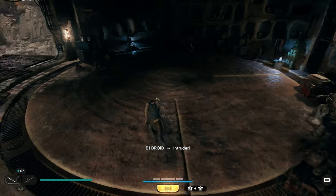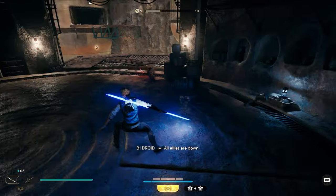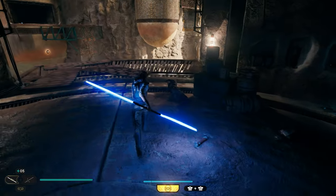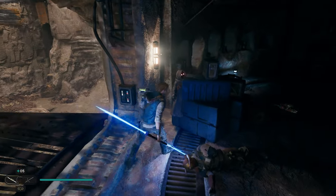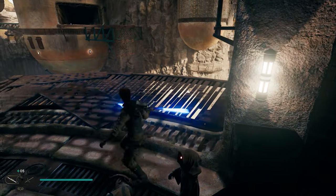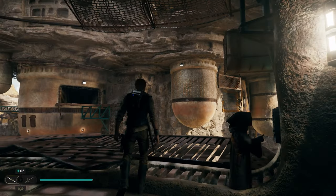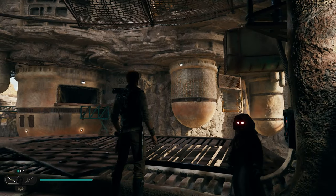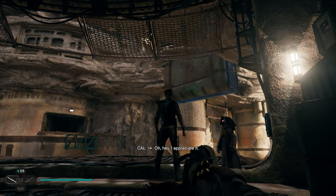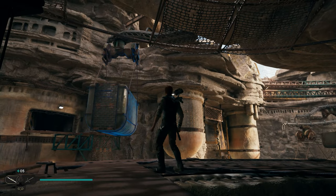Once we get up to the top, you're going to have some enemies in here that you need to take out. They're actually harassing a Jawa up here who is going to help us. So take out these enemies, then go over here and stand next to this Jawa. He's going to not be scared anymore and he's going to help us out. You just need to wait for him to come out and wave. He's going to pull this thing in the air closer to us so that we can run and jump across, and he'll bring it down for us.